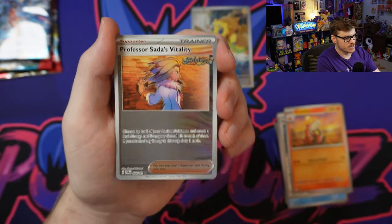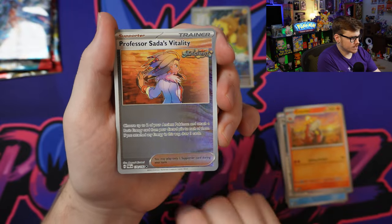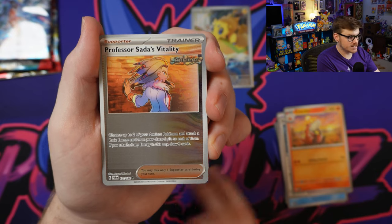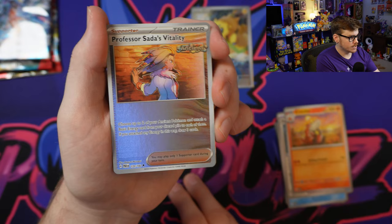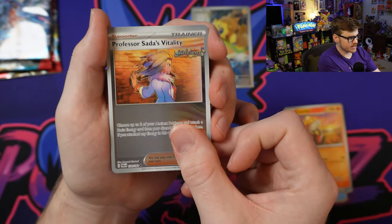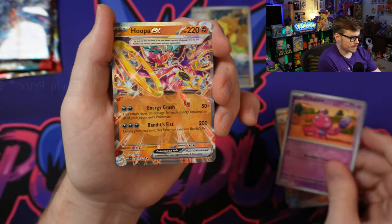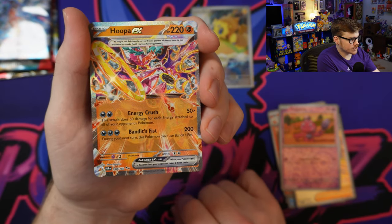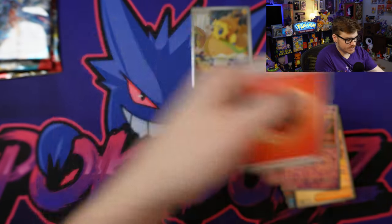This is one of the new mechanics - they've got the Ancient and the Future subtypes. Professor Sada's Vitality lets you choose up to two of your Ancient Pokemon and attach a basic energy card from your discard pile to each of them. If you attach an energy in this way, draw three cards. You've got to keep in mind it only works for Ancient Pokemon, but still a very interesting trainer. And we've got Tinkaton and the Hoopa EX, Terastallized into a fighting type - very interesting.